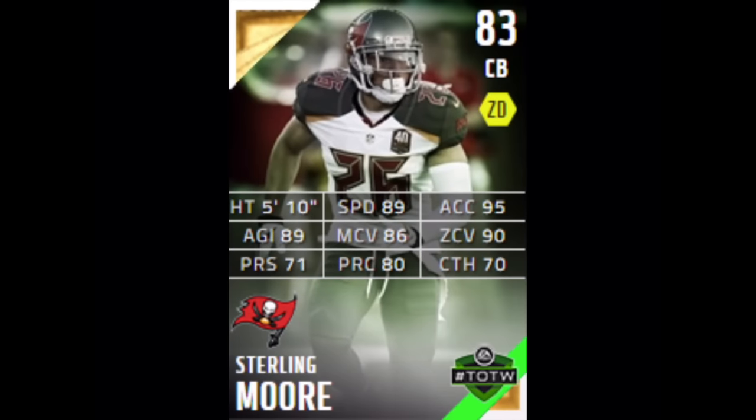Next we have Sterling Moore, 83 overall cornerback. His speed and acceleration is 95 — wow, pretty good acceleration. Man coverage is 98, zone coverage is 90, and catch is 70. Not a bad card for Moore.